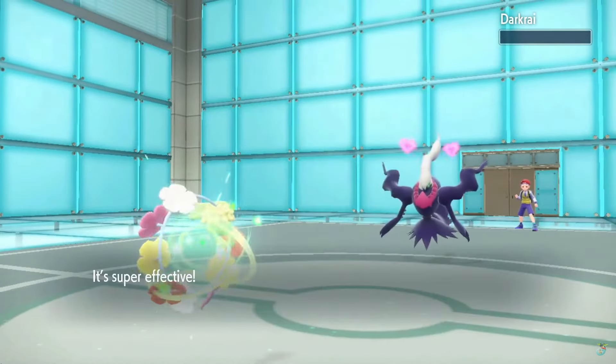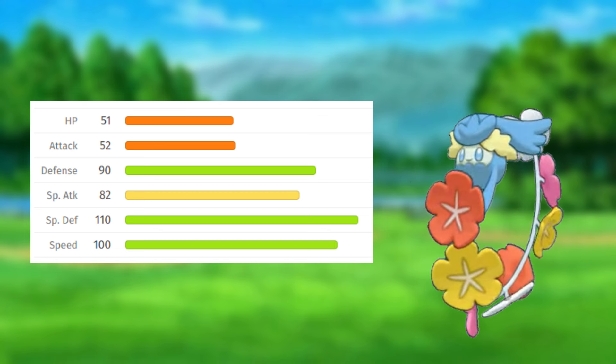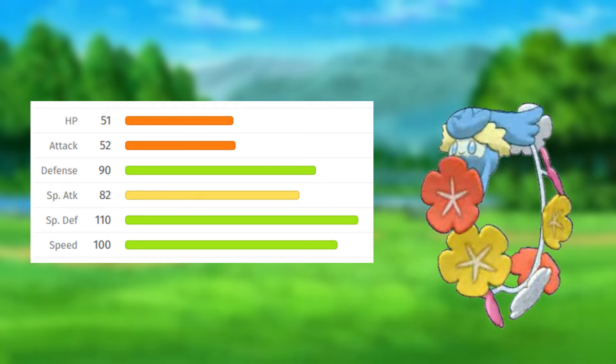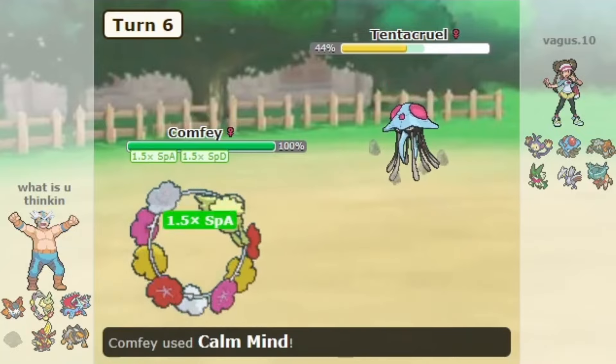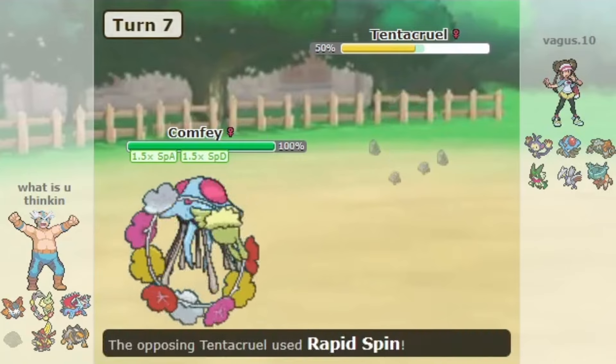Comfey is not a Pokemon you commonly see in competitive singles, and this is for a very good reason. Just look at these stats. Comfey is a very weak and not particularly bulky Pokemon. Throw on top of that its lack of coverage and utility options and you quickly realize why this Pokemon has been NU and PU in previous generations.